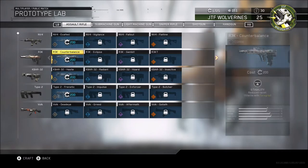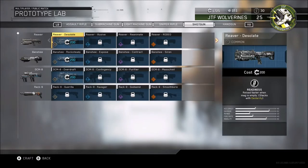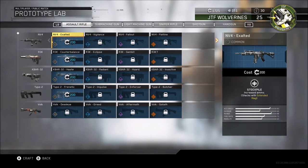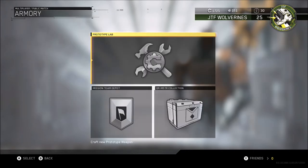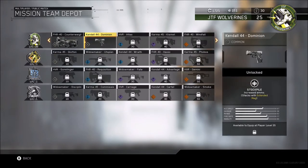One thing I have liked so far in Infinite Warfare when you do go into the Quartermaster is the Prototype Lab. You can use your salvage to unlock other upgraded weapons and it is really good. I wish they'd have brought this out in other Call of Duty games. I'm really liking that and I can't wait to unlock them, but I've got over kind of 1700 salvage there.